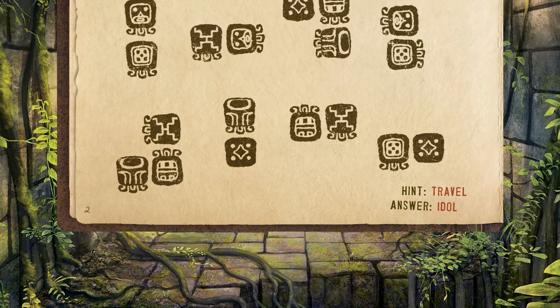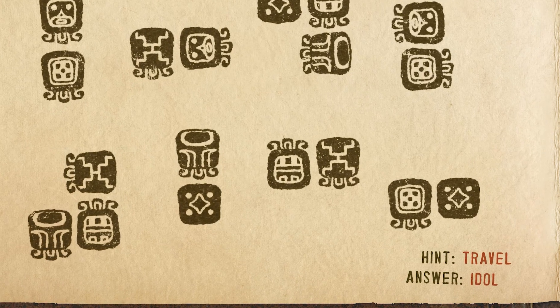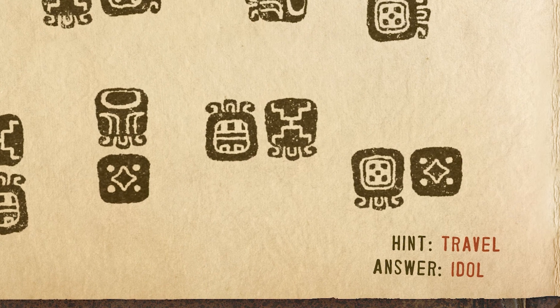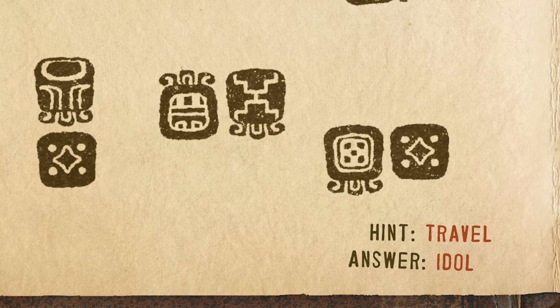Additionally, each puzzle has a hint word printed at the bottom of the page. This word isn't a hint itself, but if you look up the word in the index, it provides a hint for the puzzle at the cost of a coin or coins. Puzzles also have an answer word — again, it's not the actual answer, but it does provide an entry to go look up the answer if players are stuck or want to move on to the next puzzle. Completing a puzzle in this way grants no coins from the pool to the envelope.